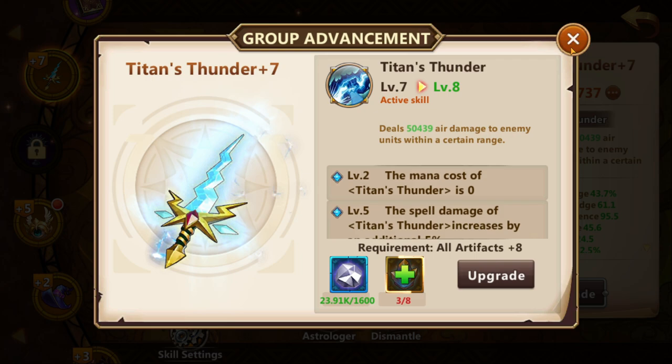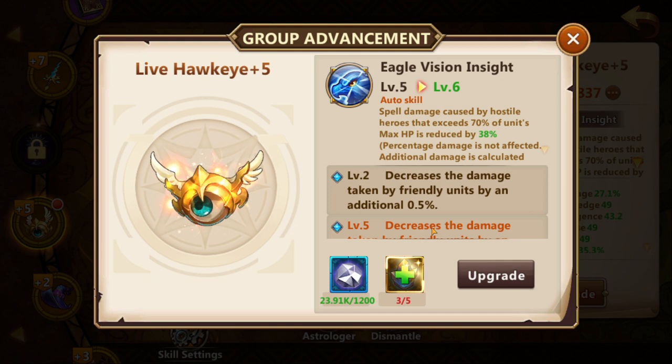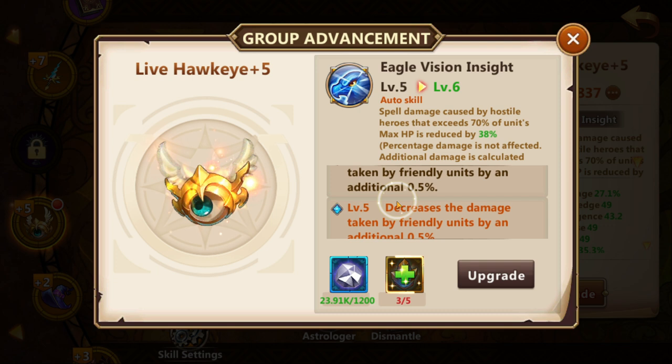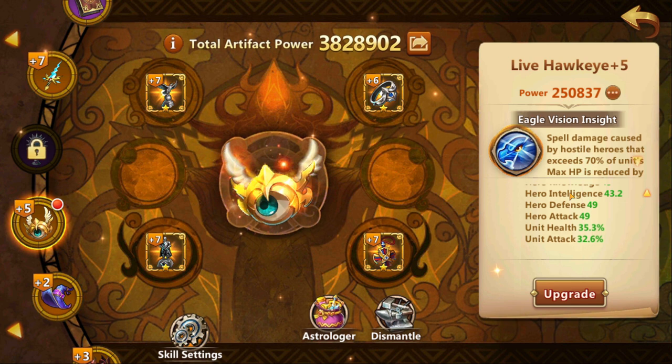This becomes a problem later when things start to become very competitive for ranks. Hawkeye was recently updated to provide damage reduction percent to units, but only through the breakthroughs of the artifact at plus 2, plus 5, plus 8, and so on. I would not say this artifact is that good or that special, but if you have the means to upgrade the breakthroughs to like plus 5 or plus 8, it would be kinda decent. I don't know if it's worth the cost, but it has some nice stats on the artifact.